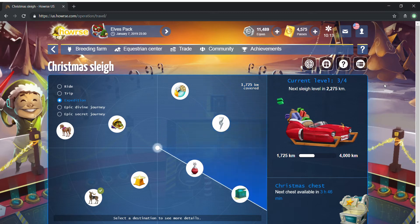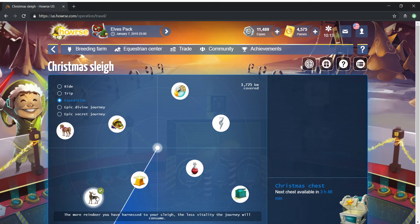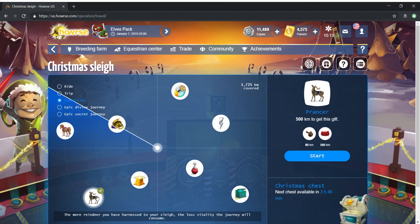Hi everyone. I just realized I was recording and didn't record any of the audio. I'm here to help you guys out with level three. I did get Prancer and I did record a video of me getting Prancer. It required me using my three reindeer: Donner, Blitzen, and Cupid, and moving them around every bit.